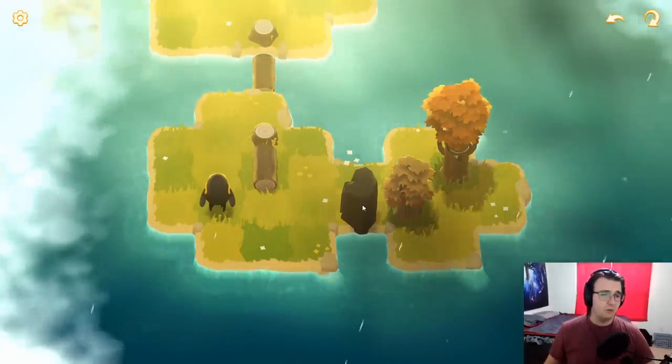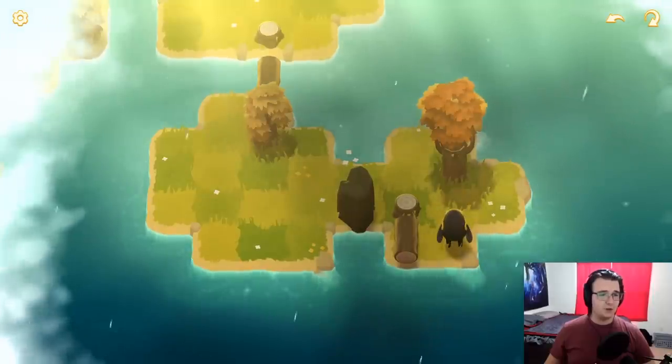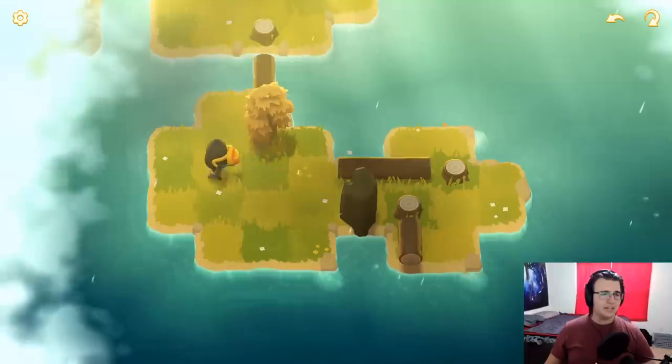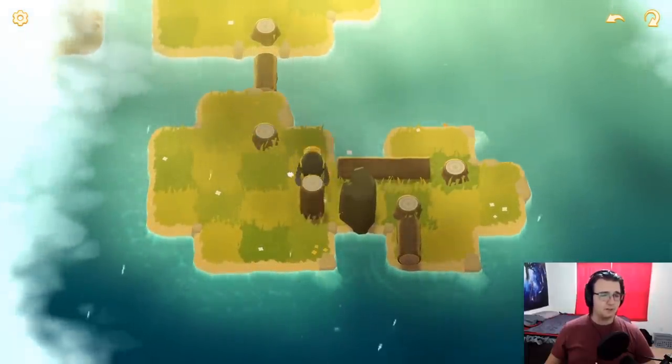I want to create a raft below this thing, but it seems easier said than done. I simply want to just push over that log, but I'm wondering if I ever might need it. So I'm not going to do it just yet. Well, this actually may be helpful — this actually might be very helpful, because that can just serve as a blockade.